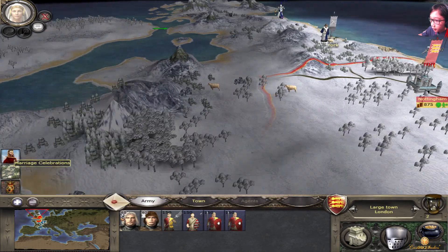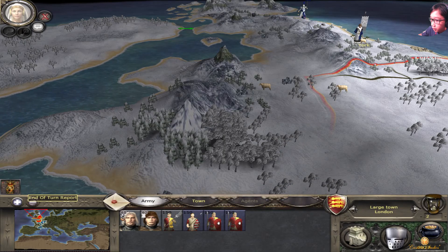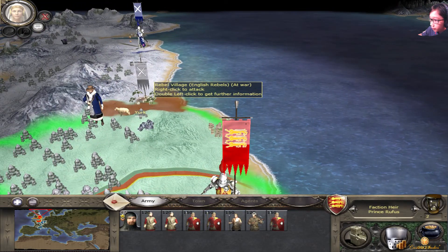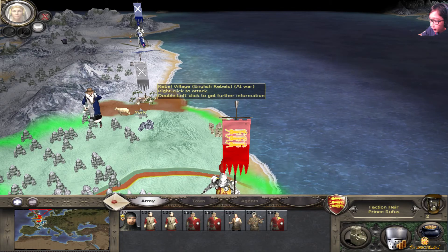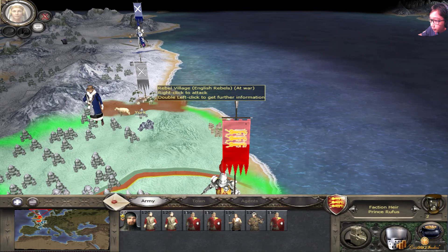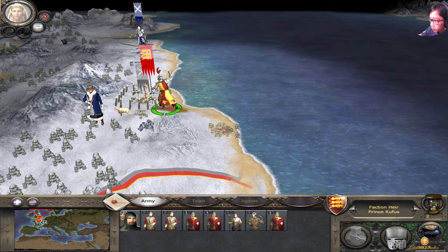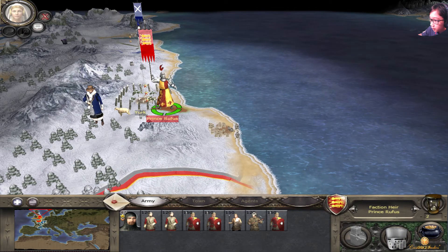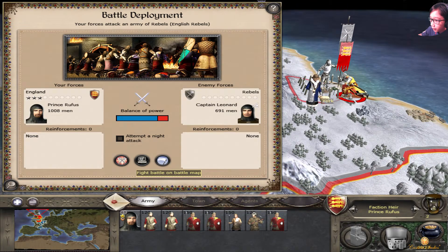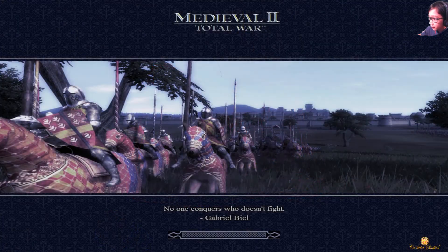Okay — merge celebration and construction report, end of turn report. Should I attack? Hmm, maybe I will. All right, let's go — maintain siege or assault? It's assault. I'll fight it on a battle map. Let's see if we could take it.